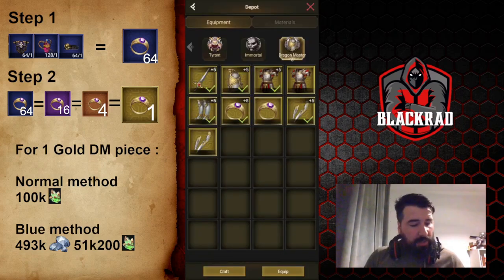Now let's go back to the numbers. The normal method — taking four gold pieces and crafting directly — costs you 100k super dragonite. But if you do the blue trick, it costs you almost half: 51,200 super dragonite, plus about 500k gems to do the trick. When I say 500k gems, I mean only the gems used for the trick to transform blue into purple into orange.